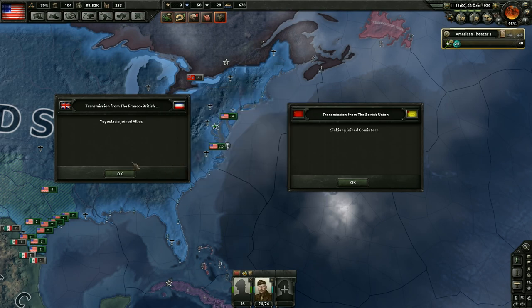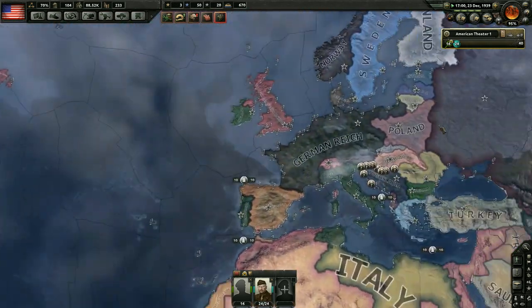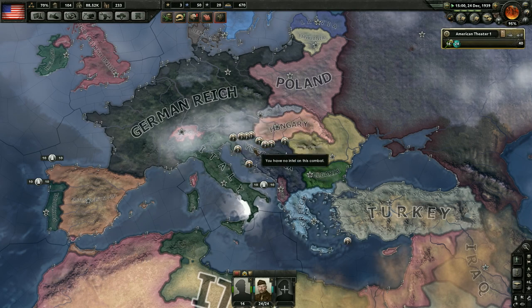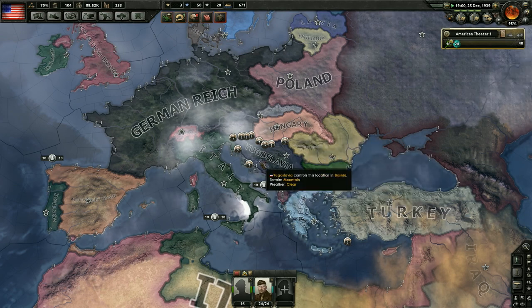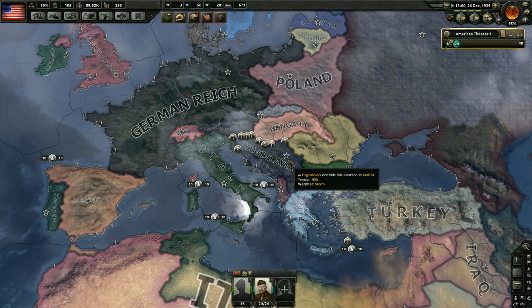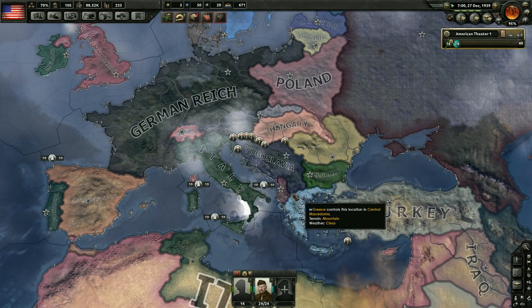The German Reich just declared war on Yugoslavia, which means they joined the Allies. Germany and Italy are going to invade Yugoslavia — they'll wrap this up very quickly. We might not even have a Balkan front by the time we jump into this war.